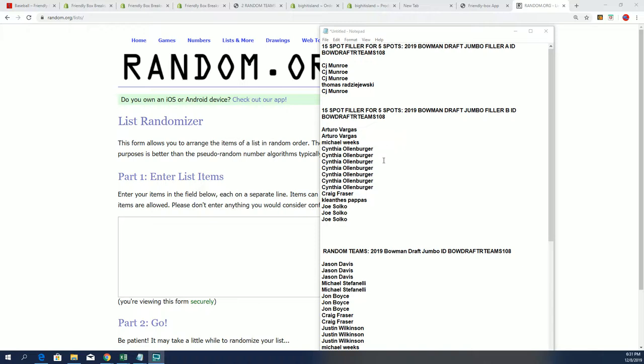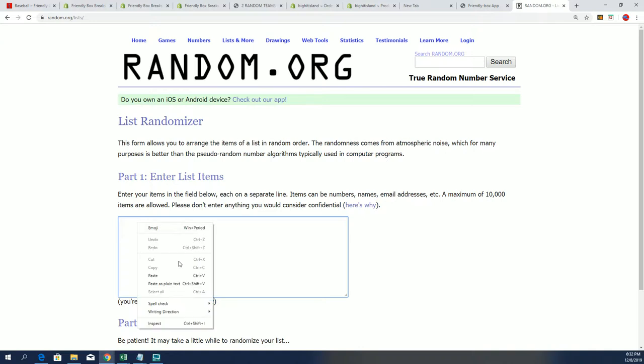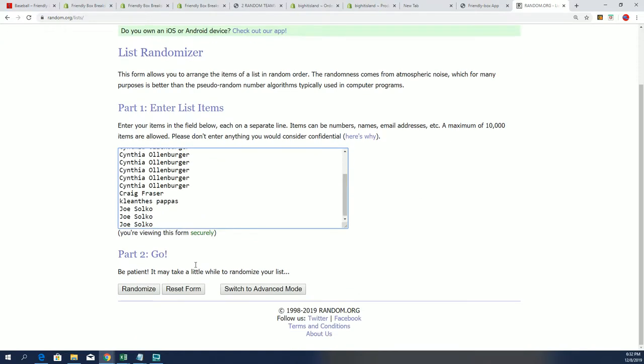So in Bubba Draft, we have a filler and a break. Here's filler A's winners. This filler is 15 spots with five owners coming away with spots in Bubba and Jumbo for dirt cheap. Let's do this random — this is filler B, then we'll have all of our owners and get into the box break.